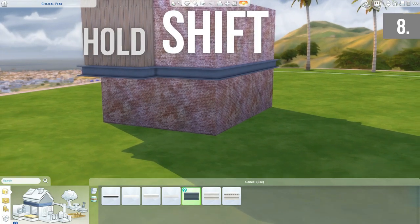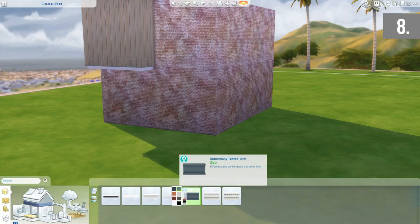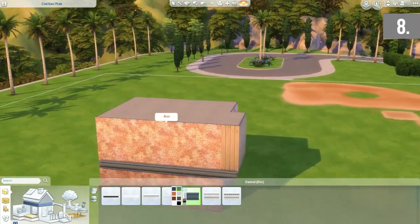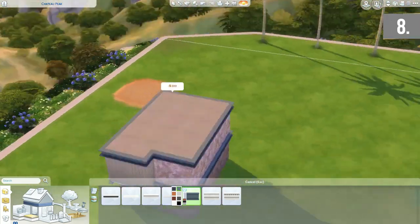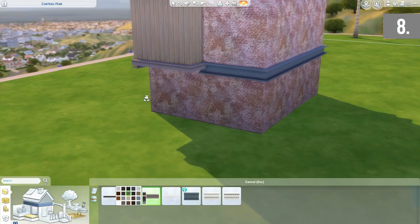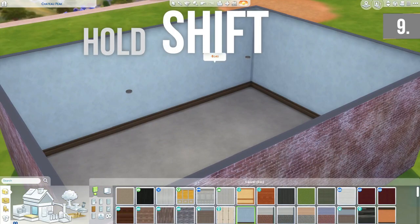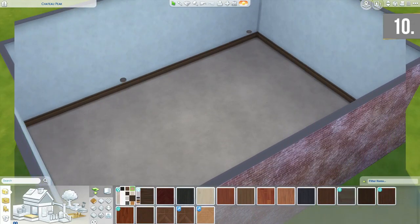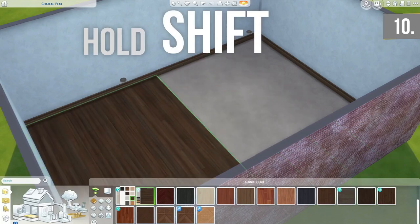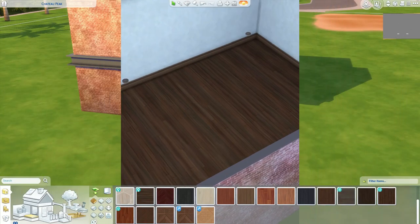Holding shift while placing floor trims only places them on certain wall pieces and not the rest of the room — handy if you want to use different floor trims for bump outs or mezzanines instead of applying the same floor trim to the whole room. Also, holding shift when placing wallpaper lets you place it on all walls at once instead of individually. The same tip applies to floor tiles — hold down shift to fill the whole room instead of clicking and dragging individually.